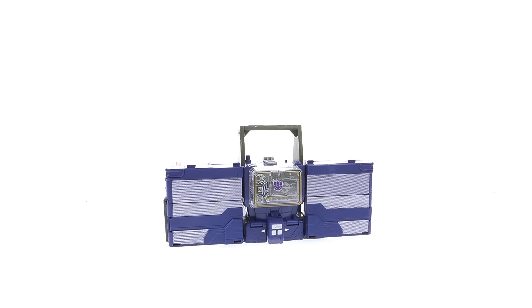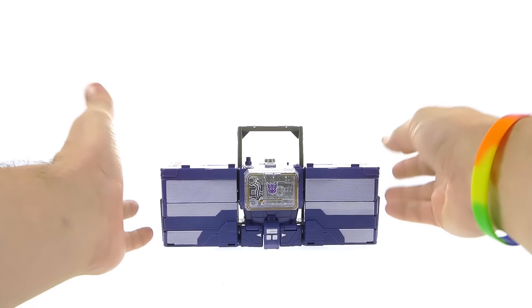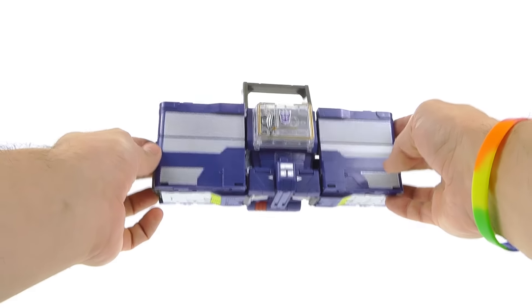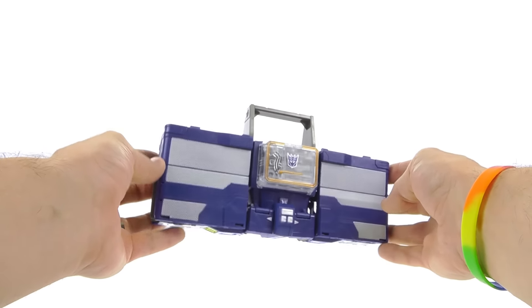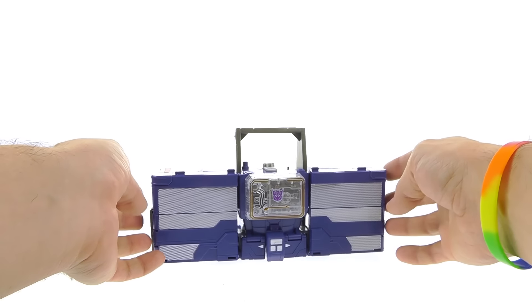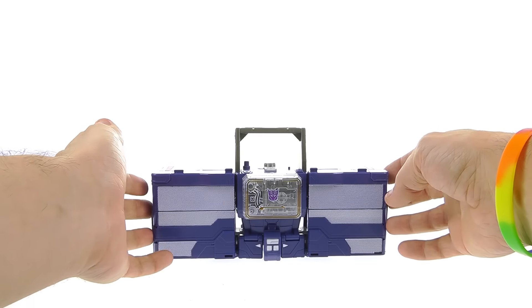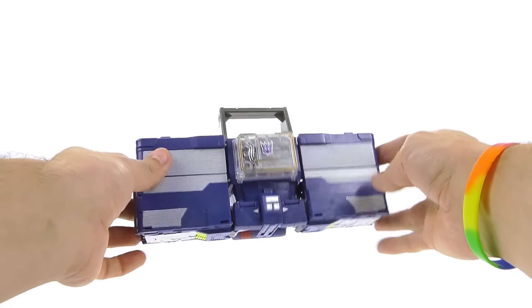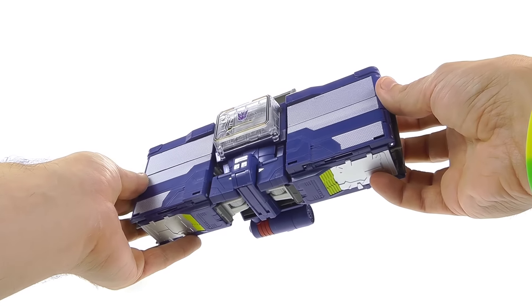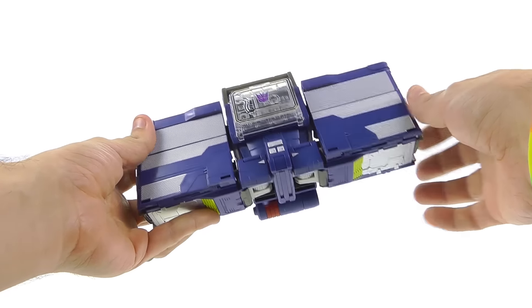Here we have the leader class Soundwave opened up and out of his packaging. What you have is basically a retooled version of the leader class Blaster from wave one. Obviously given a little bit more of a modern stereo look — instead of Blaster, which had more of that 80s boombox kind of look, this has a more modern kind of look and feel, but it also nicely homages some of those original elements that Soundwave had.